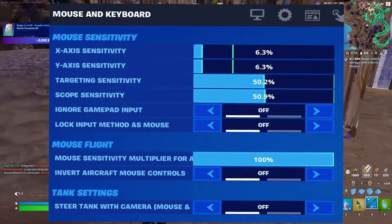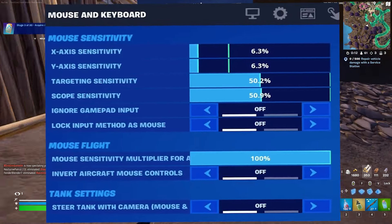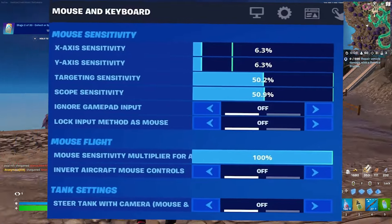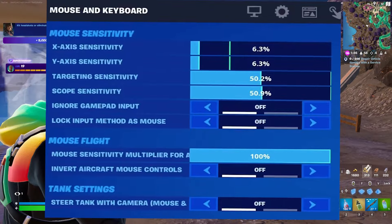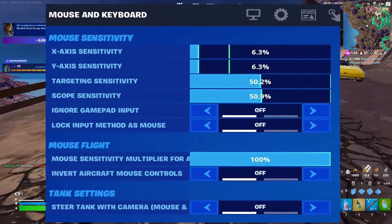For the mouse and keyboard, the important settings: the mouse sensitivity for the X-axis is 6.3, and the Y-axis sensitivity is also 6.3. Targeting sensitivity is on 50.2, scope sensitivity is a little bit more at 50.9. Ignore gamepad inputs is off, and lock input method as mouse is off.